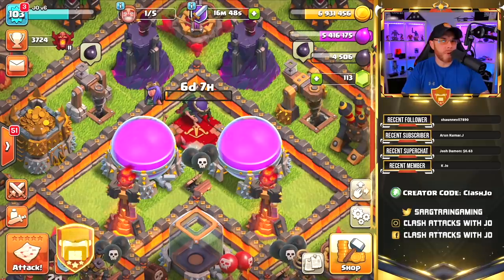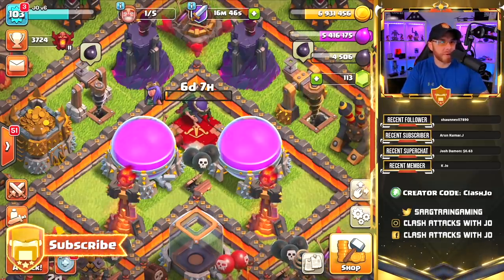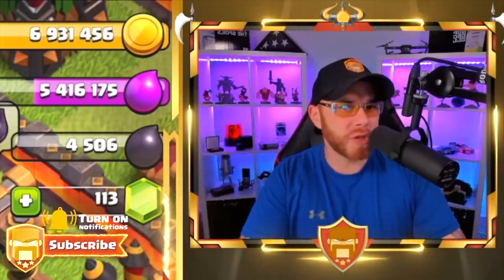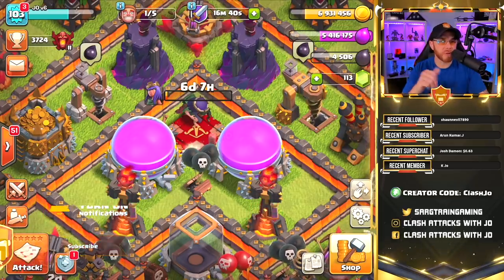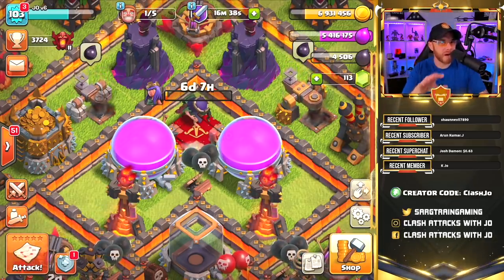Hey, what's going on, guys? My name is Joe. Welcome back for episode 43 of the Town Hall 10 Free to Play series. If anybody's ever told you that you cannot trophy push without your heroes, they are highly inaccurate. You can definitely do it — it just goes a little bit faster if you have your heroes.